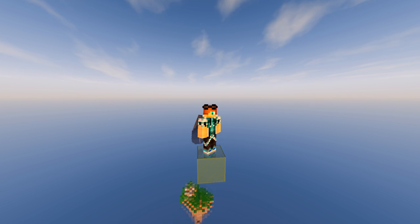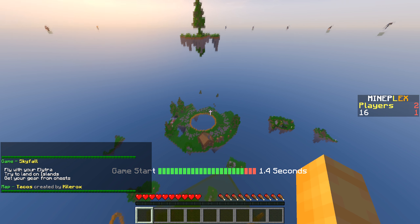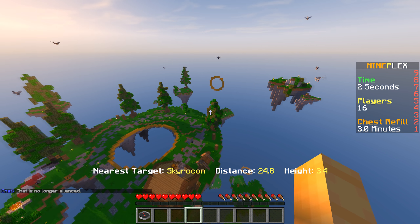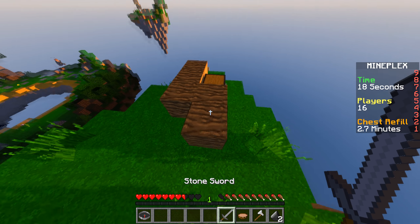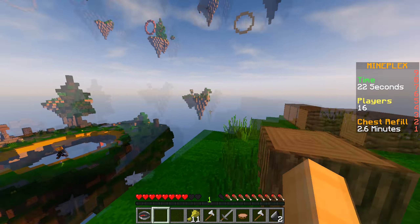Hello guys, welcome back to another Mindplex Skyfall episode. Today is our second episode but our first real thumbnail — the first guy fall actually. The first one was just a new skin thumbnail, which is actually pretty nice. Still using that awesome skin now, so we'll get this guy off real quick. Hope he has a sword. Still using the skin, it's pretty good, but yes, our first round with the new thumbnail — it's actually very nice.